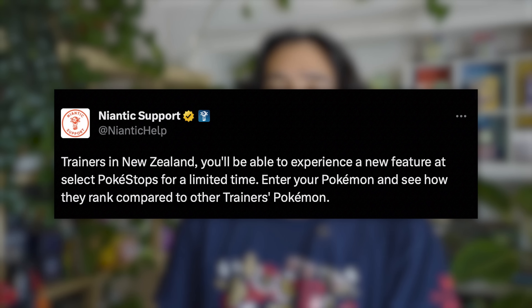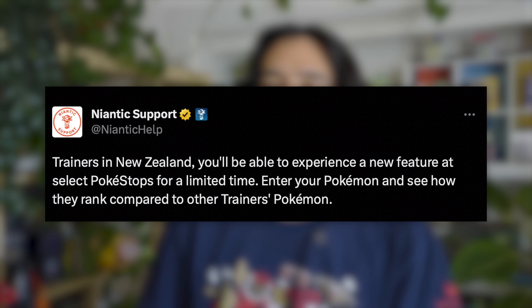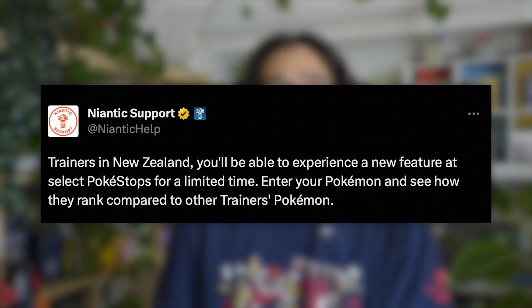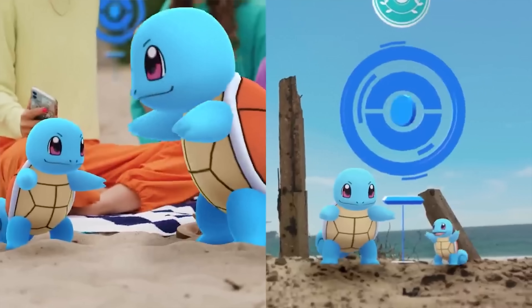A couple days ago, Niantic Support tweeted that trainers in New Zealand would be able to experience a new feature at select Pokestops for a limited time: enter your Pokemon and see how they rank compared to other trainers' Pokemon. The new feature appears to be called Showcases, Pokemon Showcases, and it was kind of teased in the trailer for the new season.